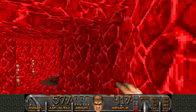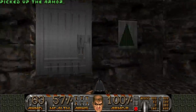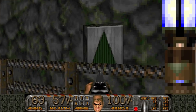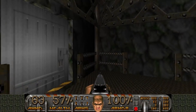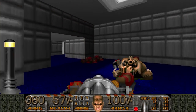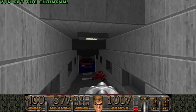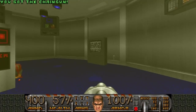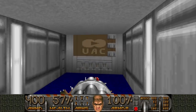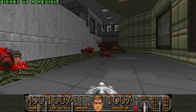Wasn't there armor here that I couldn't grab earlier? Yeah. Let's get rid of those chaingunners — gotta be careful because they're gonna be right here at the door. So that is one key collected — one out of six. I told you, it's gonna be a long level. You need six keys to open the exit.